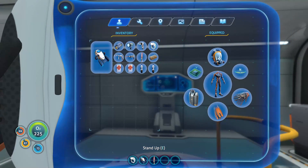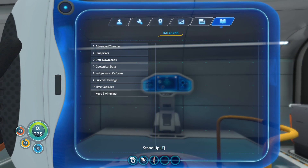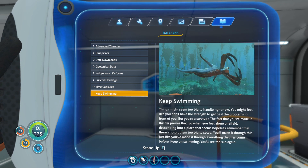We're quickly gonna sit down because you guys pointed something out - I completely missed time capsules. There's actually one - keep swimming - and the thing we found has an entire little story. Interestingly enough it involves a Reaper which apparently looks like a shallow area. I'm not sure if the game planned this - as soon as I have a Reaper friend in the shallows I get this. 'Keep swimming. Things might seem too big to handle right now. You might feel like you don't have the strength to get past the problems in front of you. But you are a survivor. Keep on swimming and you'll see the sun again.' Thank you, random time capsule.